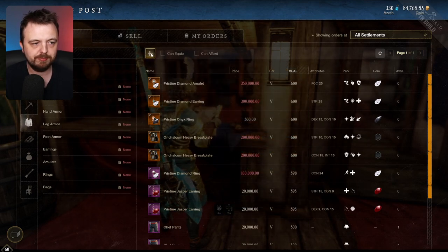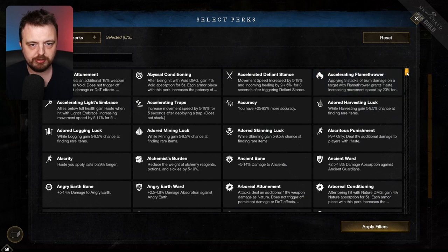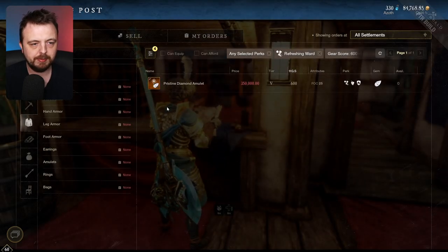Let me set these filters and see if we can find it — obviously we can, but let's just set it a different way. I'll leave the price, set gear score minimum to 600, set attribute to focus, and add refreshing ward. I'll apply these filters and obviously we expect the piece to come up — and there we have it, the one piece that we would want.